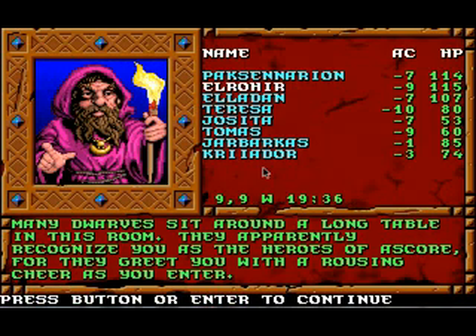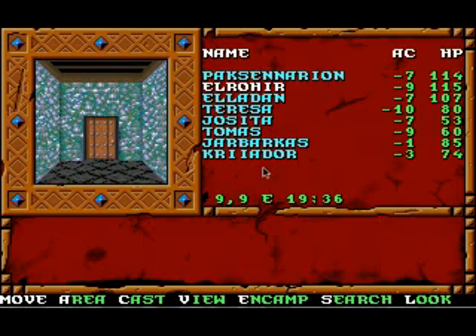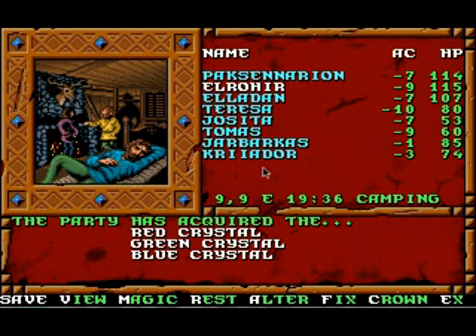Many dwarves sit around a long table in this room. They apparently recognize us as heroes of Escor, for they greet us with a rousing cheer as we enter. So this is a safe place to rest. We'll just make a save point here — we don't actually need to rest.